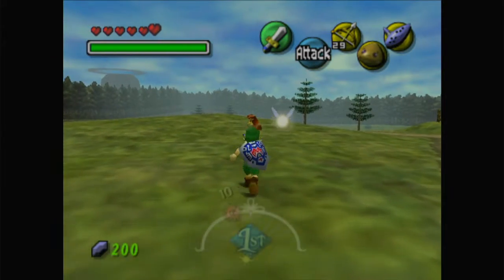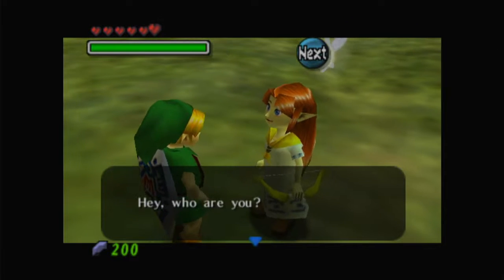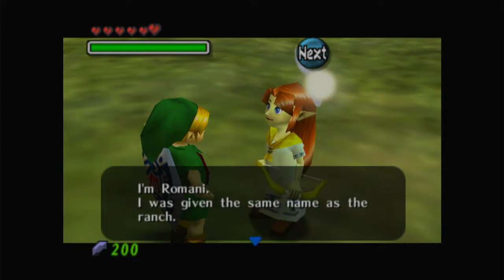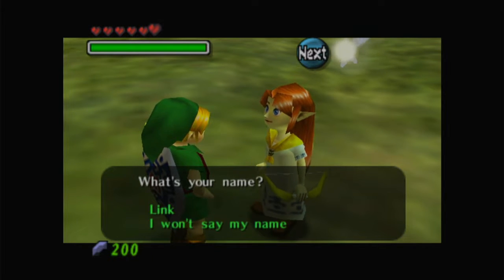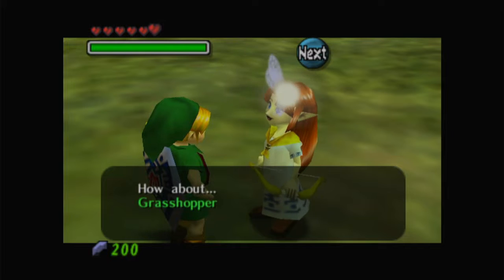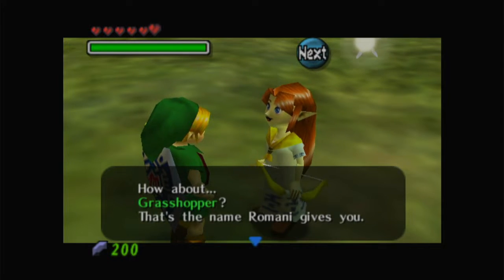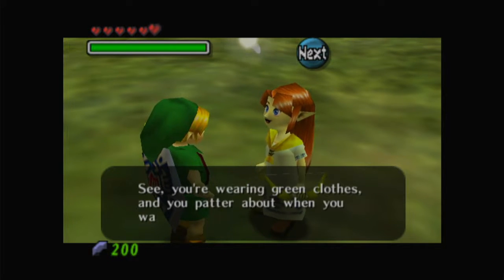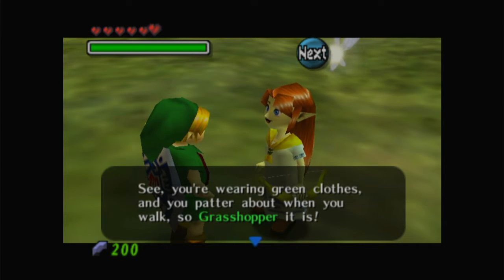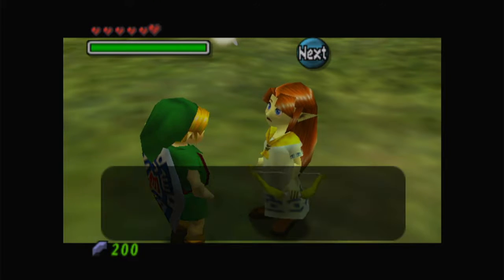We're gonna talk to Romani here and her dialogue — I'm Romani. I was given the same name as the ranch. What's your name? Link — that's a nice name, but how about Grasshopper? That's the name Romani gives you — you're wearing green clothes and you patter about when you walk, so Grasshopper it is.